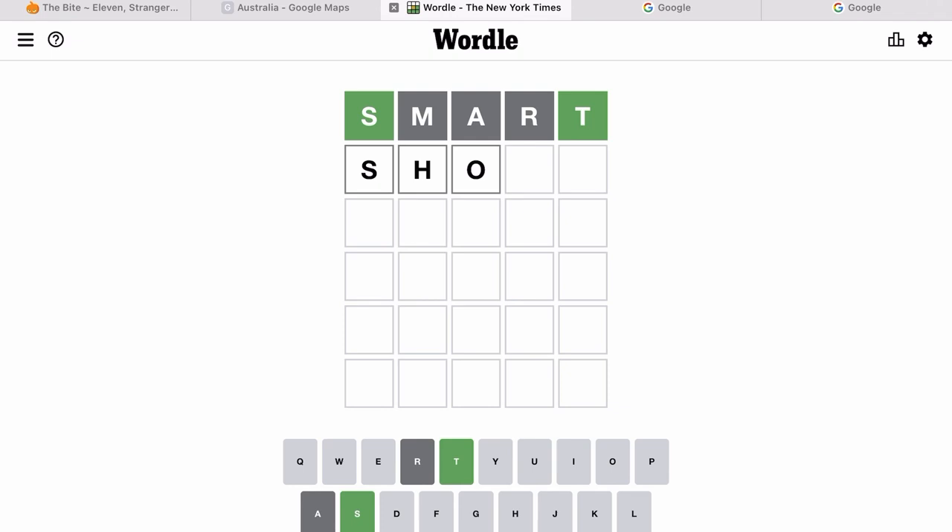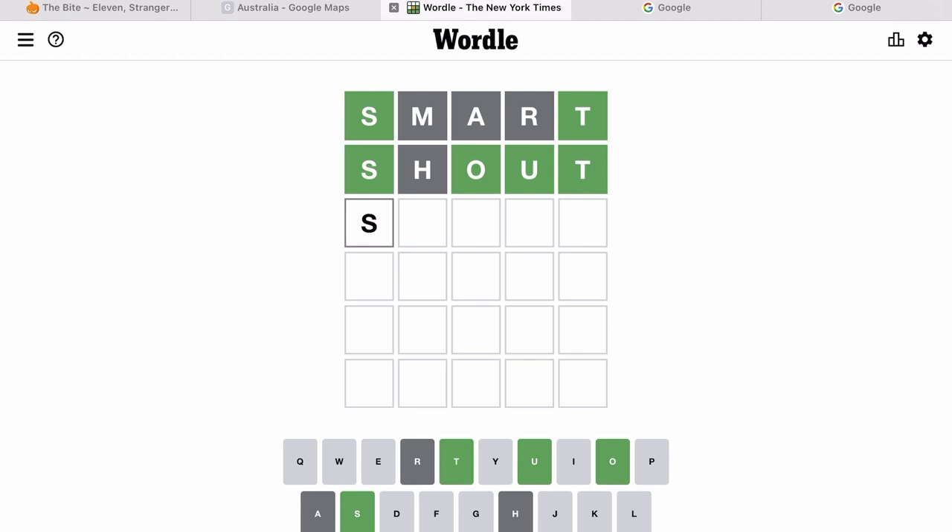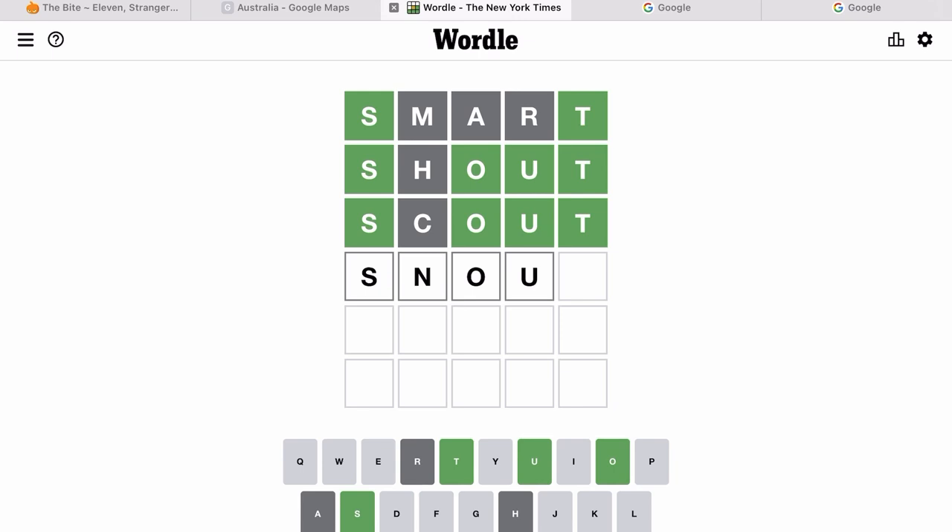I don't know why, but 'shout' came into my mind so I decided to try it, but I wasn't correct. Then I wanted to do 'scout,' but as you can see the H and C are gray, so I can't use those letters again. So I did 'snout' and I got that correct. Thank you for watching, bye!